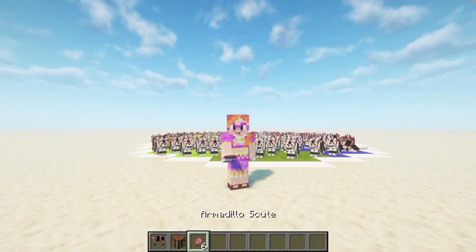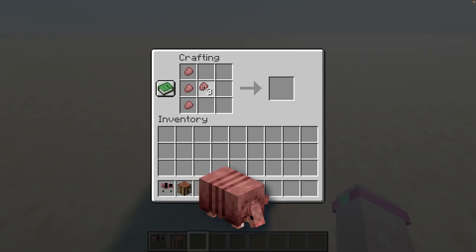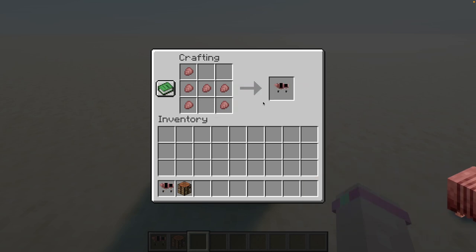You make dog armor from armadillo scute on a crafting table. You just place six armadillo scute like this and that's it. And then you can dye it.